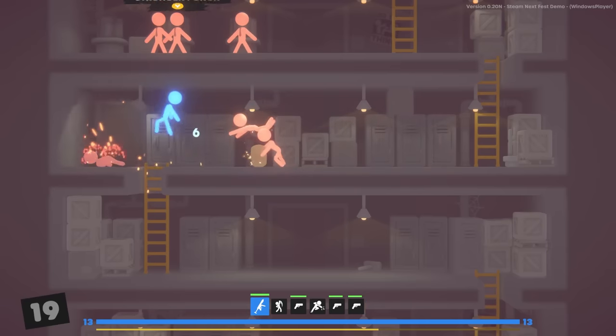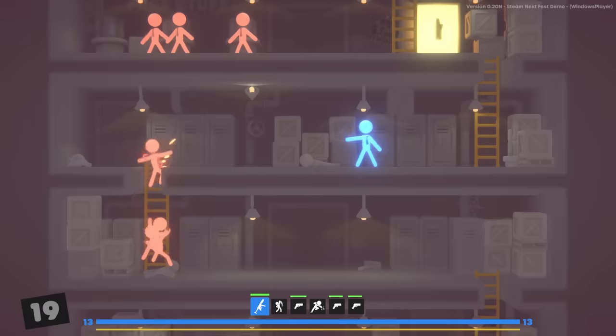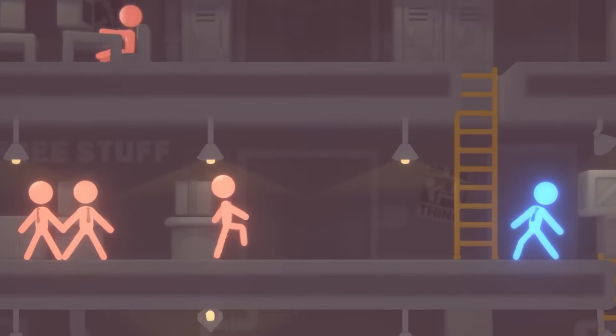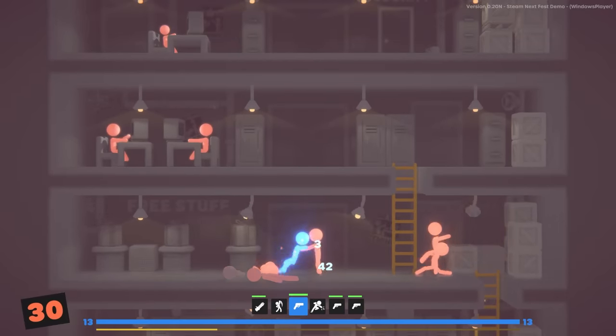First, kill the guy with the box because he's gonna explode. He did not die, and not only that, he almost blew me up. The tricks to this game are: let the guys follow you. We already have a minigun! Perfect timing too — look at how much damage that did.